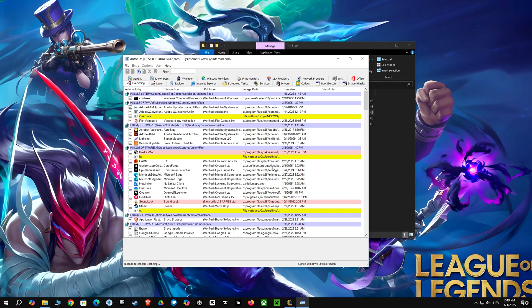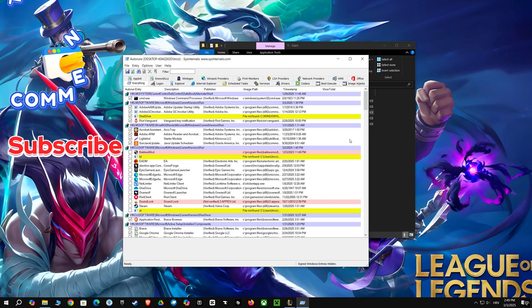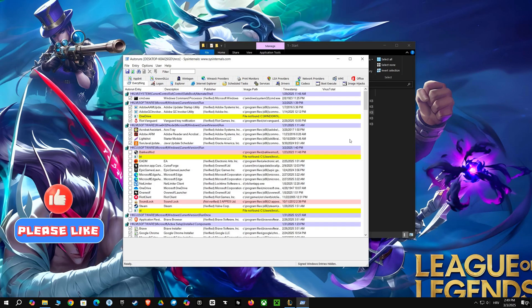Now I'm looking at Autoruns, which is a tool that shows you all the programs that start automatically when your computer boots up or when you log in. It's a really detailed list, and you can see different categories like scheduled tasks and services. Some entries are highlighted in yellow, which may mean they're missing a file. It's a handy way to see what's going on under the hood, and sometimes you might find programs you didn't know were running in the background.